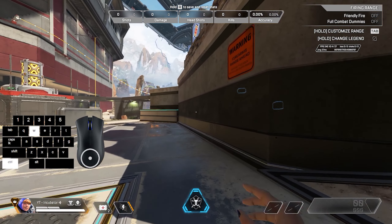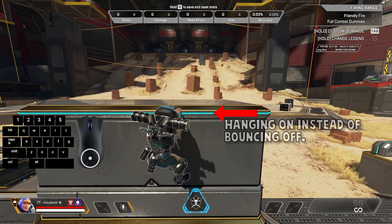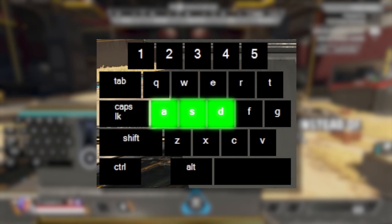With a regular wall jump, when you make contact with the wall, you'd jump again to perform the wall jump. But here that doesn't work, because your character tries to vault up the object or climb it. So we need to cancel that vault by pressing one of these three keys before you hit the wall.